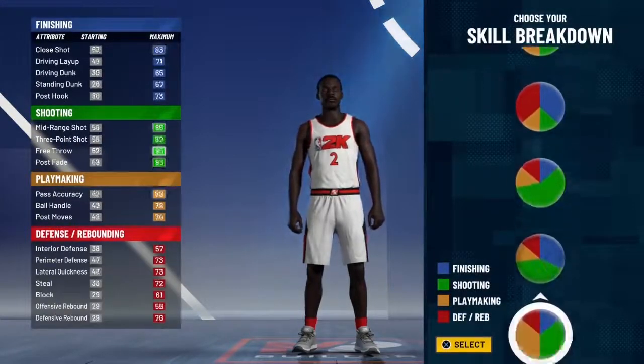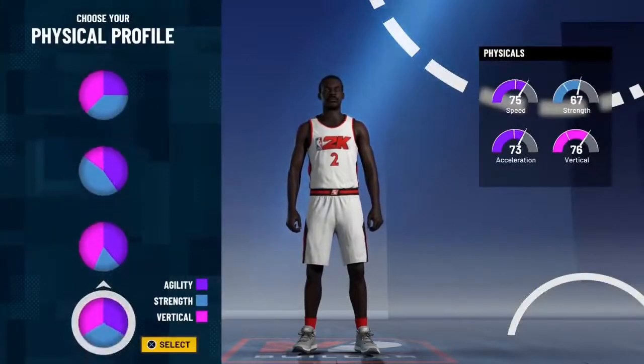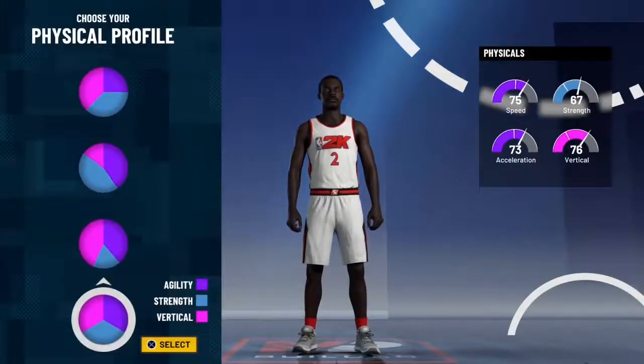Now look, go ahead and get the green and red pie chart. This one. And you go with the balanced pie chart, physical profile.